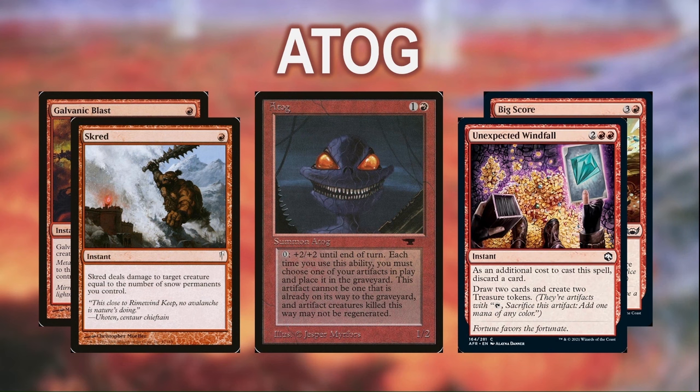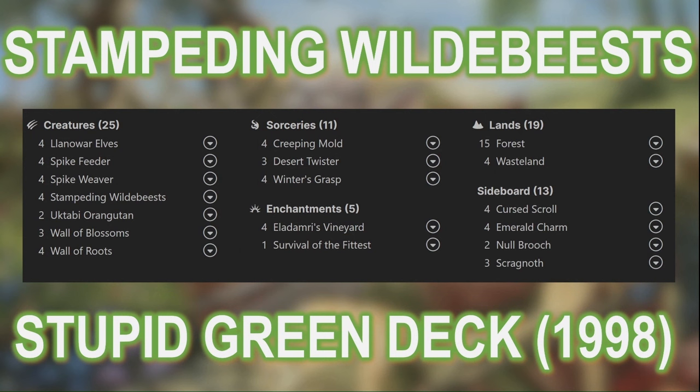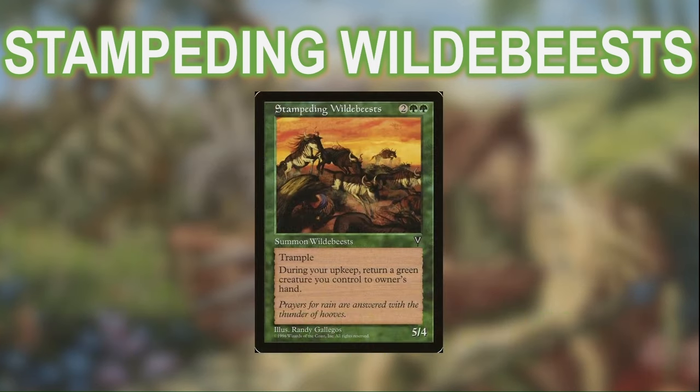Finally, we have our green deck, headed up by one of my favorite creatures from Mirage Block — Stampeding Wildebeests. This deck is based in part on an old Type 2 deck called Stupid Green Deck, which Seth Byrne made waves with at US Nationals way back in 1998. It used Stampeding Wildebeests with a suite of spiked creatures and enter-the-battlefield abilities to bounce during your upkeep, plus a heavy land destruction suite to grind the game out. Land destruction isn't particularly relevant in PDH, but in the 25 years since Stupid Green was built, creatures have only gotten better, and the deck runs a whopping 40 creatures.